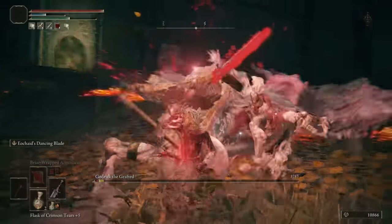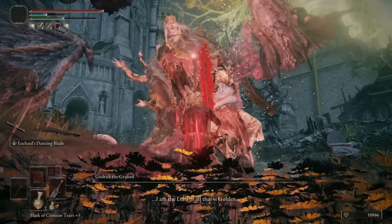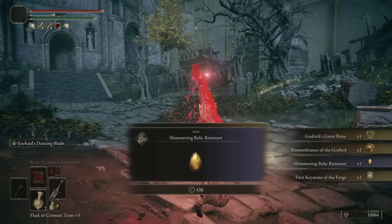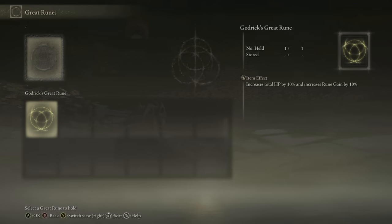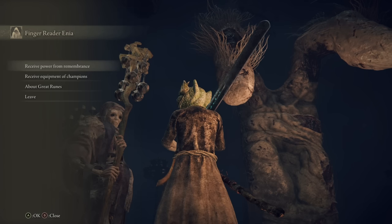When fighting Godric, I noticed that he had gotten a lot beefier. But unfortunately for him, all we do is Bleed, Bleed, Bleed! He drops a couple of new things: a Keystone to the Forge, as well as his Great Rune. We need five of these Keystones to burn the Urge Tree. All Great Runes are now good to go once received, so no need to go to Divine Tower. In the Convergence, his rune gives us 10% HP and 10% more runes.